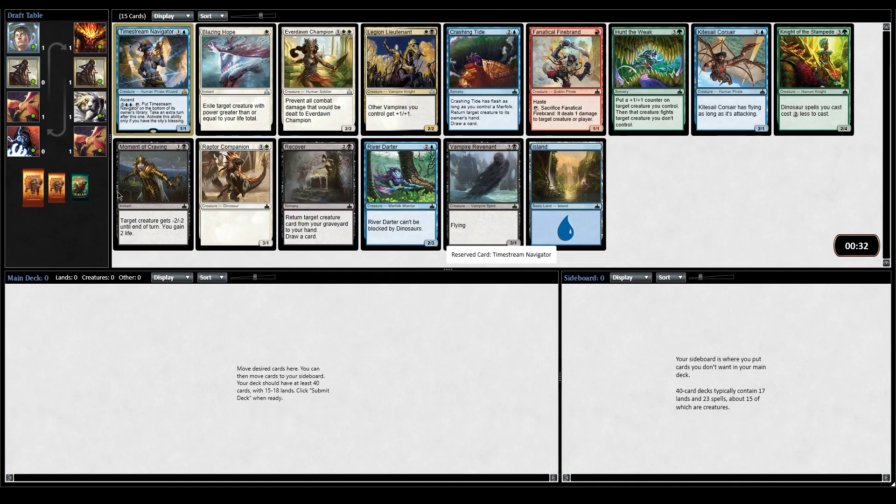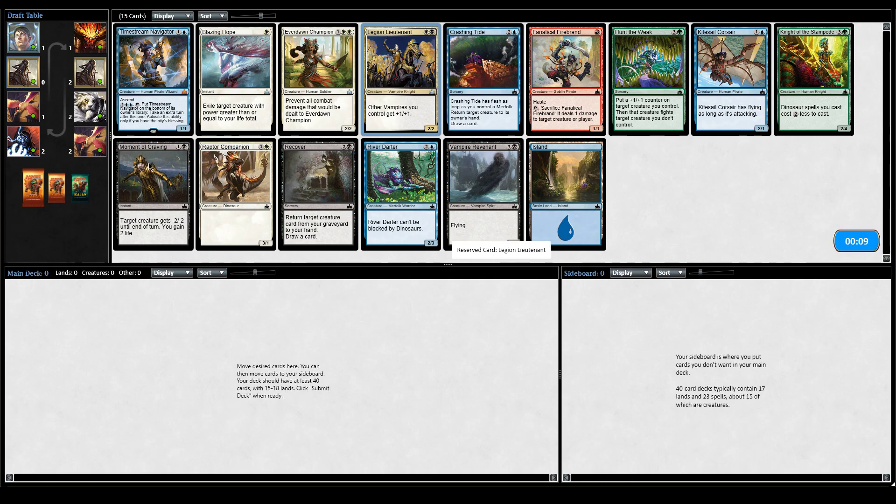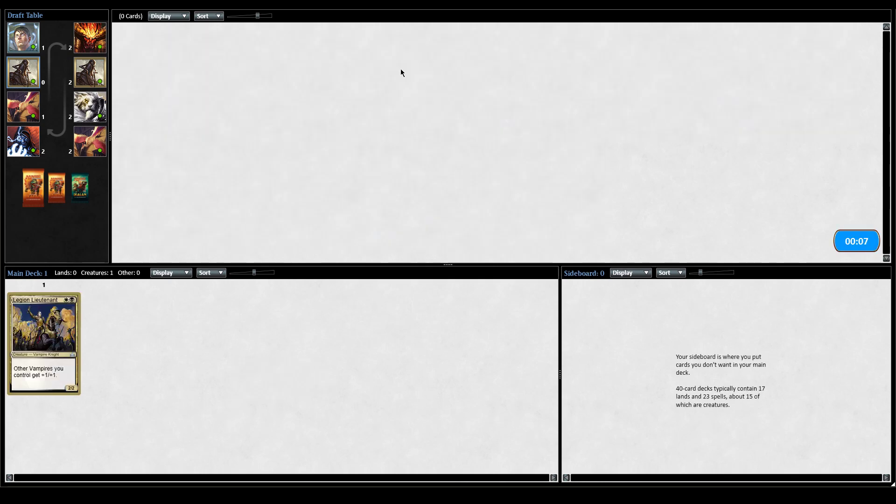So it's actually really tough, because if we take Moment of Craving, then we're passing Legion Lieutenant. If we take Lieutenant, we're passing Moment of Craving. Also Crashing Tide - Hunt the Weak is fine. Lieutenant's so good, though. I think I'm just going to take the Lieutenant. This could go in a lot of different decks. This card's just busted.